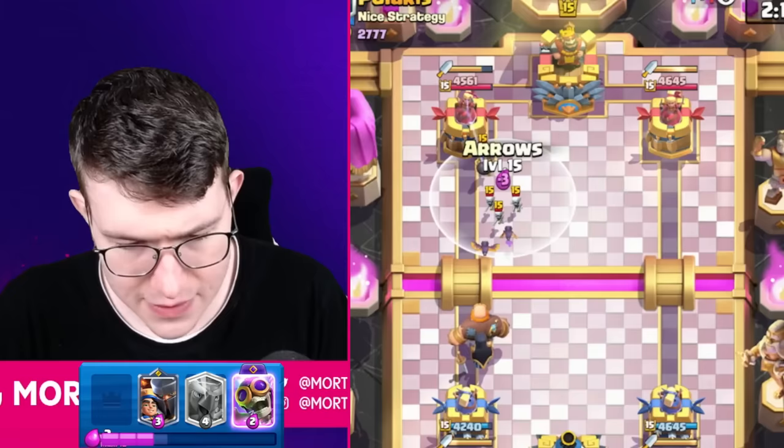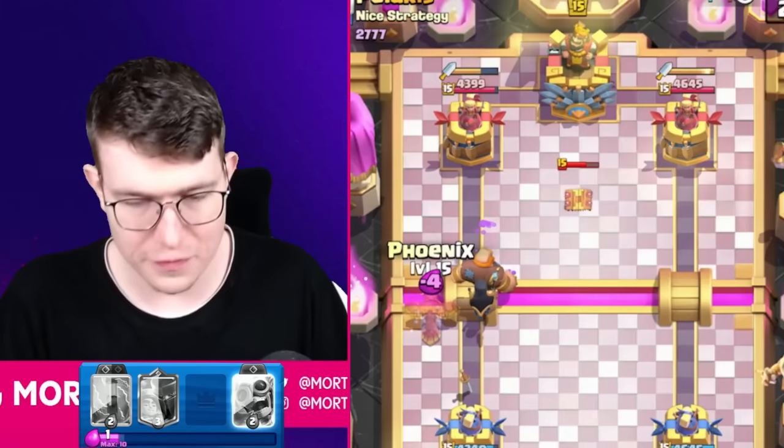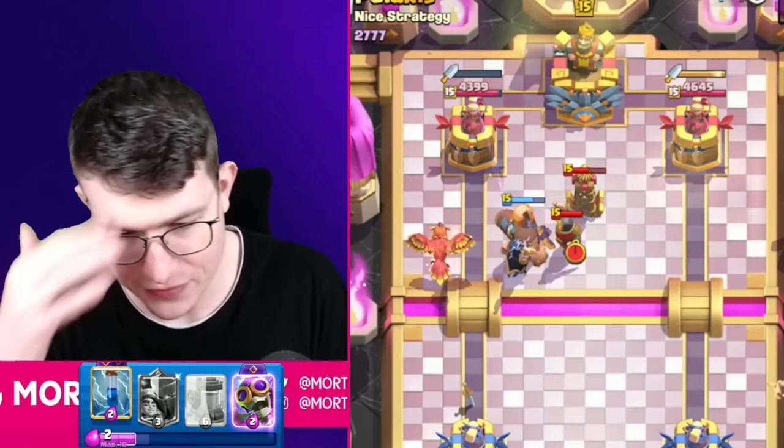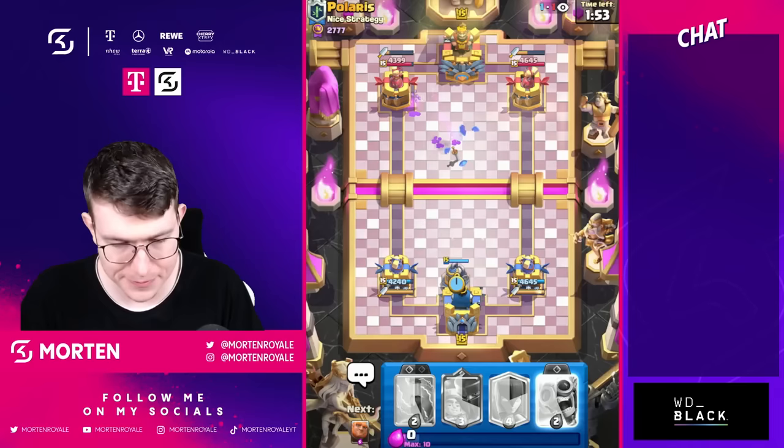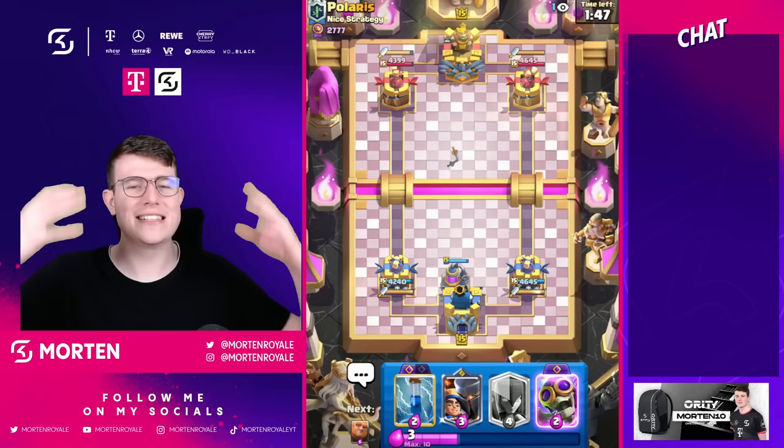This is the time where we're going to get value. I'm going to go for my Phoenix — and this is exactly what I'm talking about. I push immediately, really aggressive, and he needs to Poison this. He still has to defend, which means it's time to be aggressive and go for the Collector. He's almost at zero elixir, so we get around 300 damage, and now I have the pump on the board.